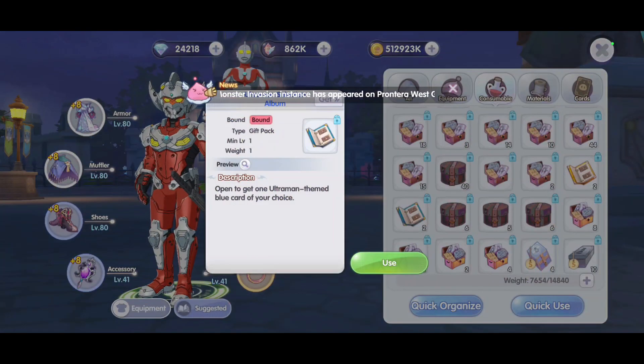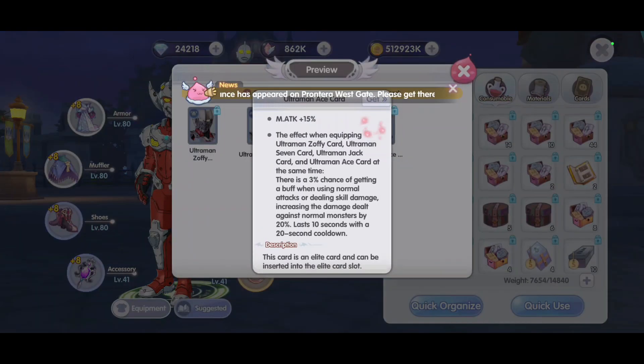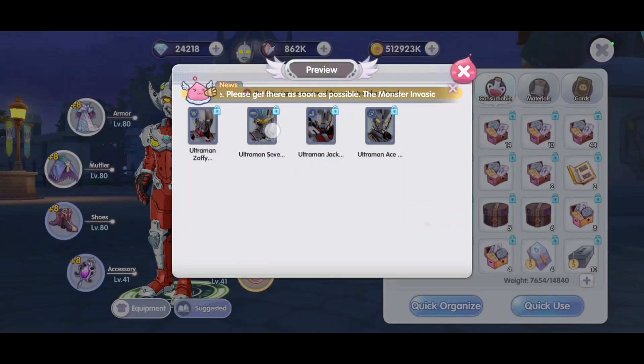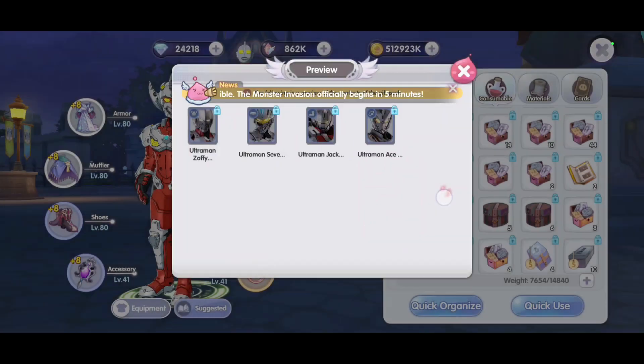Two blue albums — they are the selection albums, so I get to choose two cards from these four options. Mainly the accessory card with attack and major attack percentage at 15%. For shoes, damage reduction 7.5% each. For cloak, magic damage reduction 15%. And for the armor card, physical damage reduction 15%.